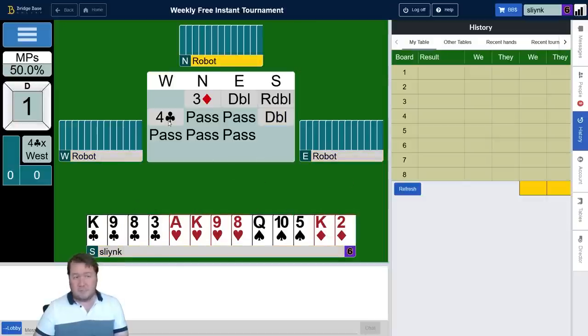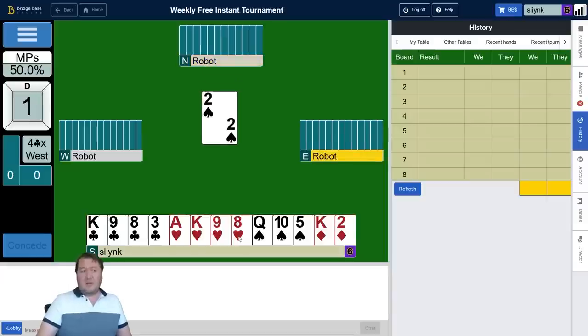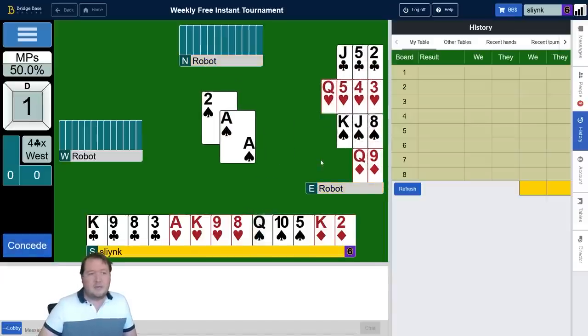I think that's possibly the best thing I could have heard — they're a level higher. Dummy's got a doubleton diamond. So my partner has got like ace-jack to seven diamonds. The two of spades is from a three-card suit, so I think spades are four-three-three-three. My partner's probably got a singleton club and two hearts.